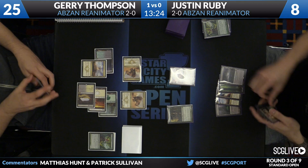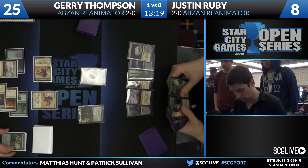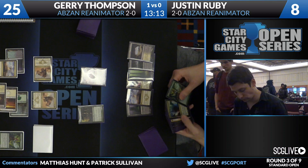Yeah, looks like his hand is all lands and a Commune, so maybe these Siege Rhinos will be enough. Justin is down to eight — two Siege Rhinos are no joke at dealing damage. Yeah, it looks like there's a Soul of Theros in there, which is not very good for Justin right now.